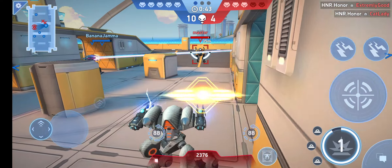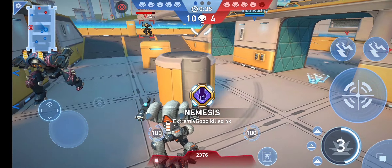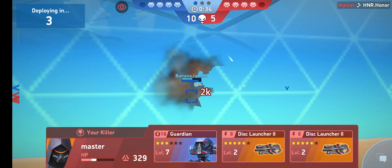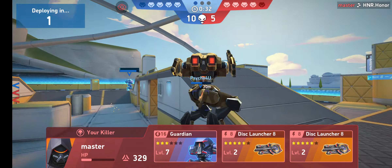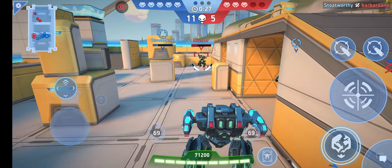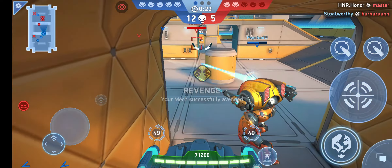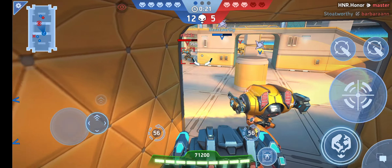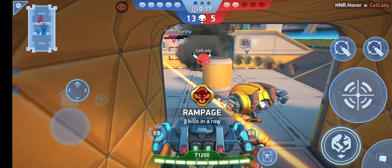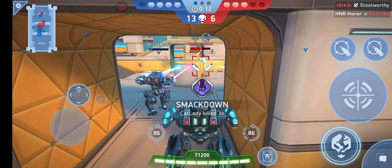No one's coming through that way — that's a fact. I'm going to die eventually so I'm just going to set that mine up. I guarantee you someone's going to die — watch the kill screen, it's going to explode in their face. Cat Lady — my teammates are all over there. Not good. From my dead Cheetah — I got that kill. Boom, bye-bye.